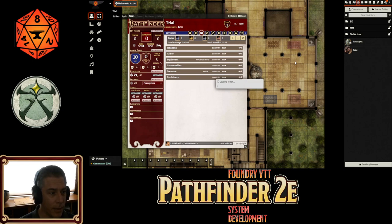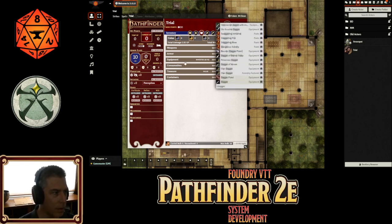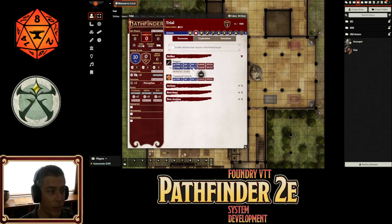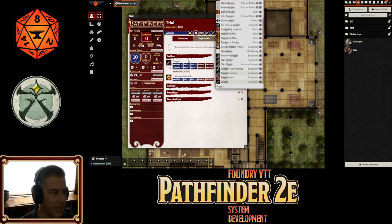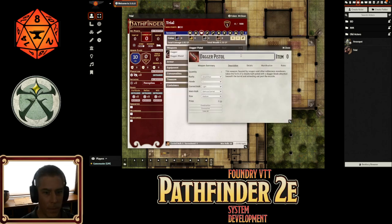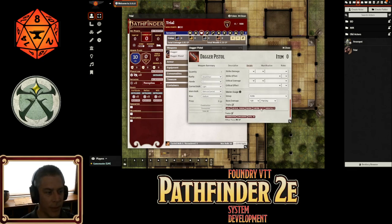So one of the other things we've added — let's put this dagger on. Daggers have thrown, and now we have thrown traits. So if you have a weapon that is thrown, you'll now get a second set of attack options, similar to what we had for combination weapons, but now it works for thrown. I don't know if this has made it in yet because I just built and haven't checked. But the dagger pistol — it doesn't have it yet. What we will have is that it will also have the thrown trait because the dagger pistol is kind of unique. We now have a block for melee usage, and it does have the thrown trait.